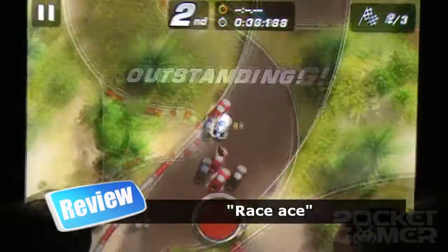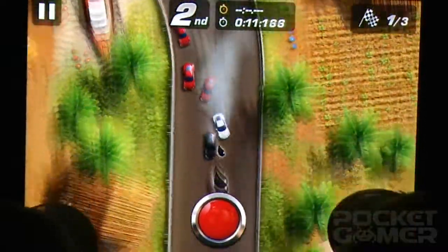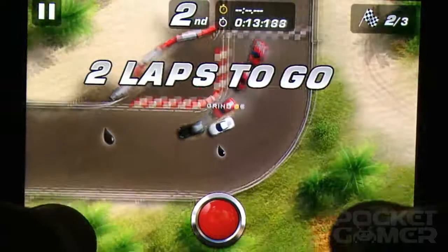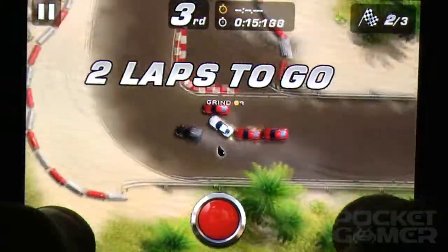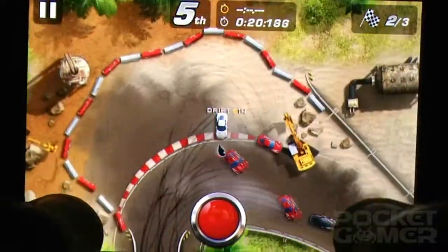You can control the whole thing with a single finger. A steering wheel sits in the bottom right corner of the screen, and you move your finger around to steer it. If you prefer a more traditional control method, you can switch to tilt or tap in the settings menu. Whichever style you choose, things take a bit of getting used to.